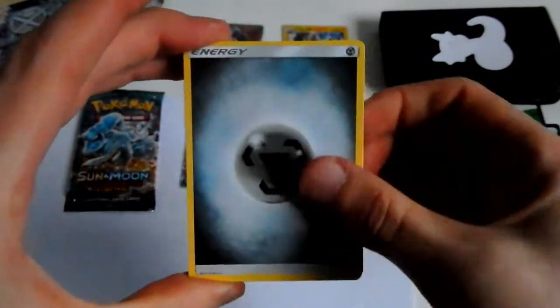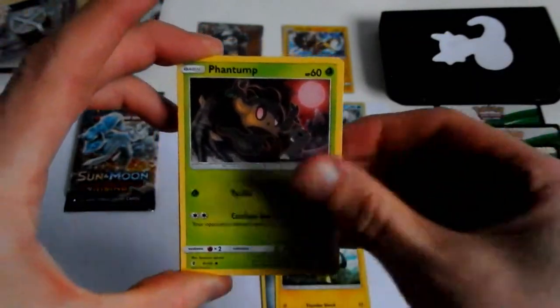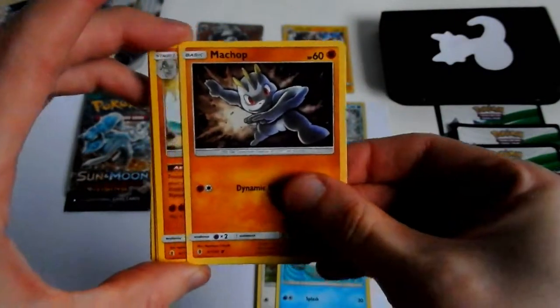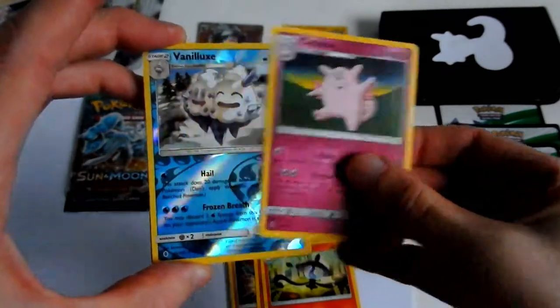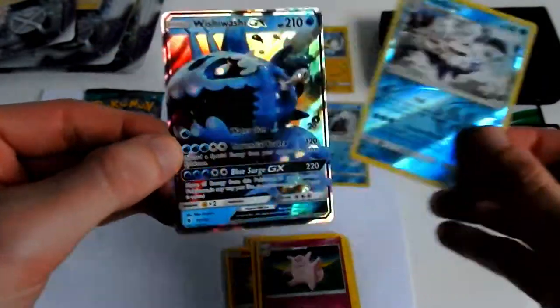Metal Energy, Helioptile, Phantump, Stufful, Wailmer, Machop, Machoke, Lampent, Clefable, Vanilluxe — Reverse Rare, awesome! Last card in this pack is...